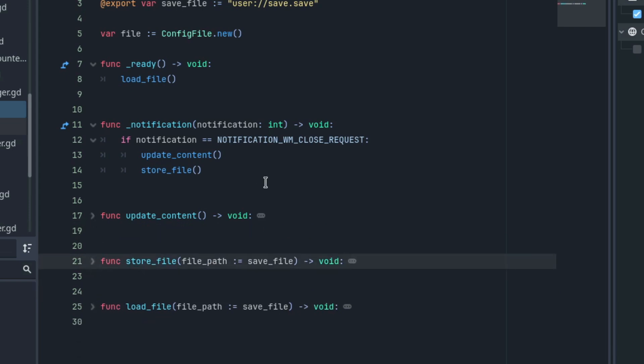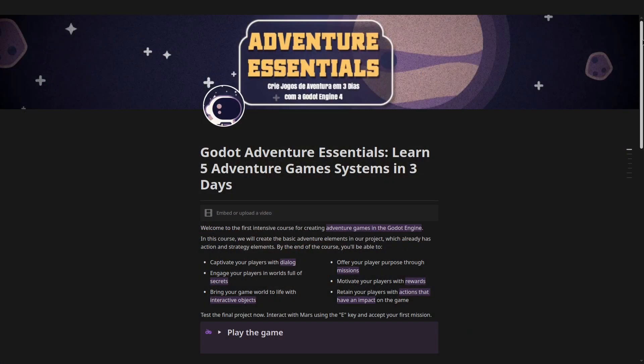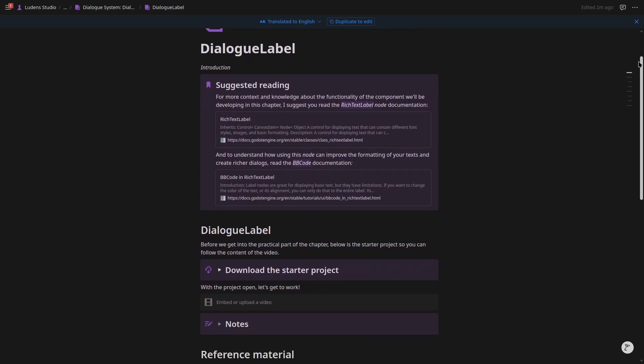In this specific implementation, I implemented it so that when players try to quit the game — using the notification callback, in which we receive a notification from the system — if this notification is the player's request to close the window, it's going to update the content of the file and store it on the player's machine. This will be available for you in the link in the description. I'll also suggest you subscribe to the mailing list so you get notified when I release the Godot adventure essentials course. That's it for this video — thank you so much for watching, keep developing, and until the next time!